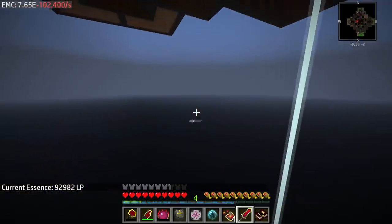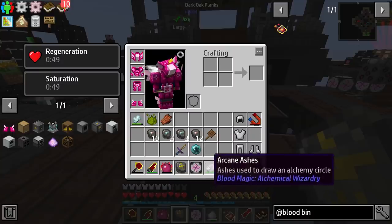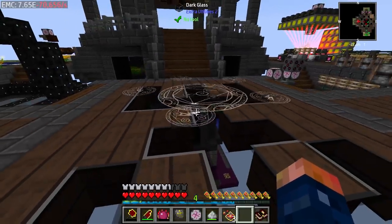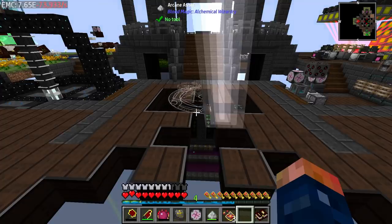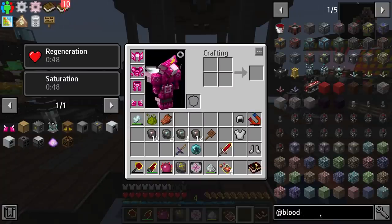I just want to show that this is the bound blade. Now I need to make each of the armor pieces. The armor pieces work exactly the same way - we put down the arcane ash, put that in there, and then we just throw a piece of armor in there. It's going to do the exact same craft, the exact same animation, but it's going to give us a little bit different result - it's going to give us some armor.